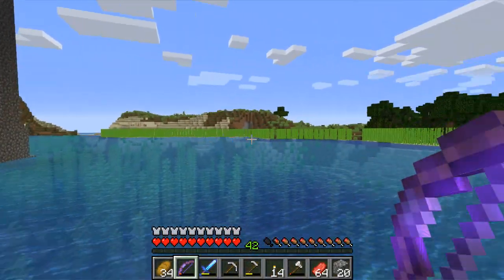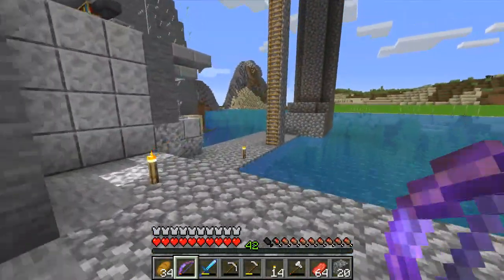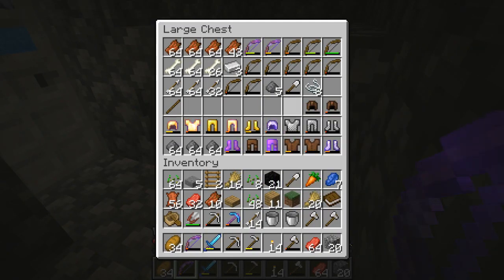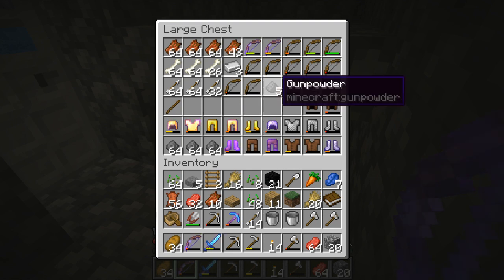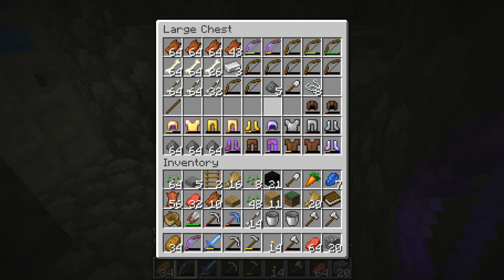We expanded the sugar cane farm quite a bit - now we get almost three stacks from harvesting at once. Let me show you how much loot we've gotten from the farm so far. We've got four stacks of rotten flesh, two and a half stacks of bones, three iron ingots, two and a half stacks of arrows, three full stacks of gunpowder, a little bit of string, more than a full set of gold armor almost all enchanted, and golden boots with protection enchantments I moved inside for the nether. Also chainmail armor.